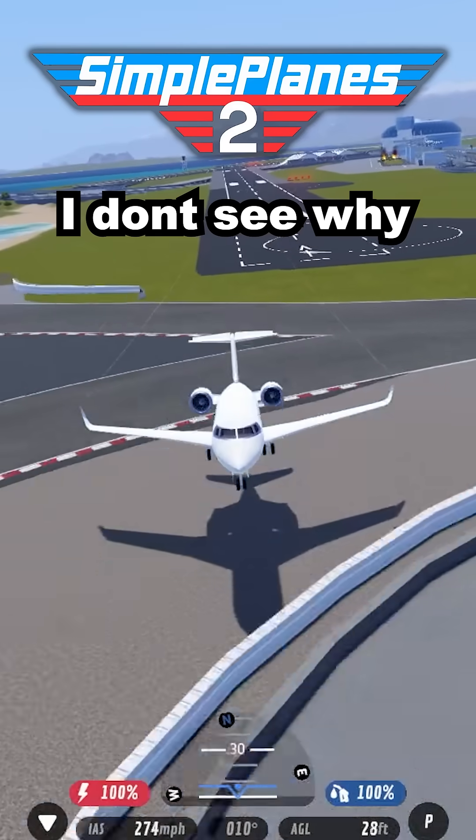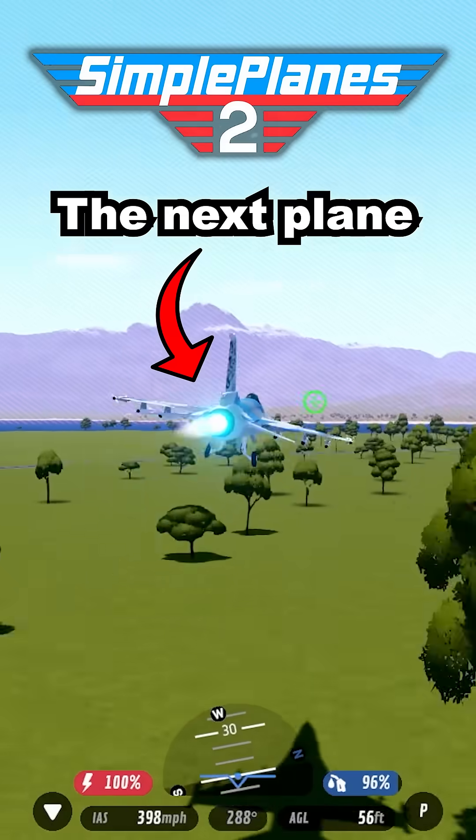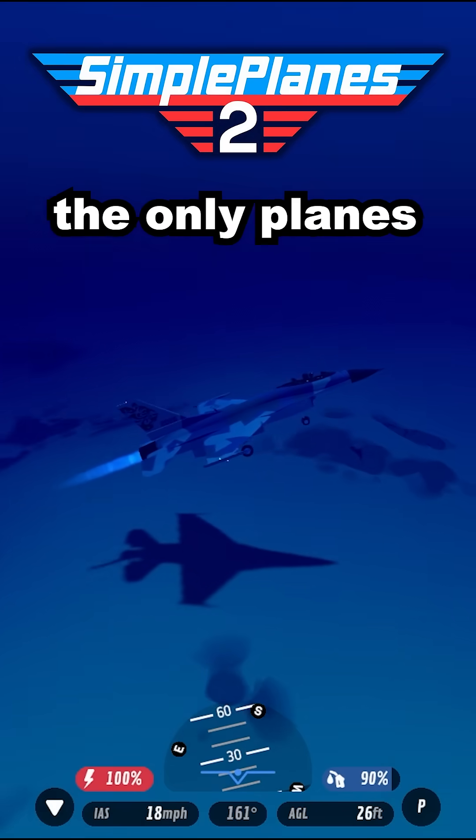Next is the Competitor. I don't see why it's called that, but its top speed is 430 miles per hour. The next plane, Adder, is already 100 miles per hour faster. It's equipped with a few missiles and a machine gun, and it's one of the only planes that work underwater.